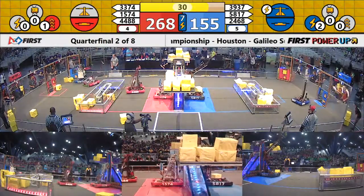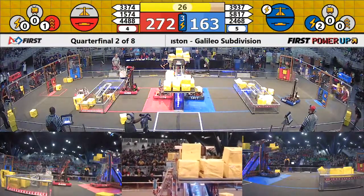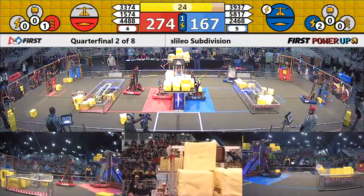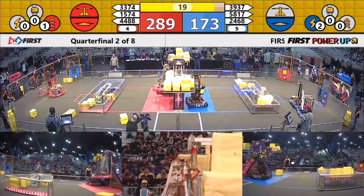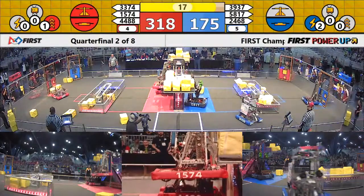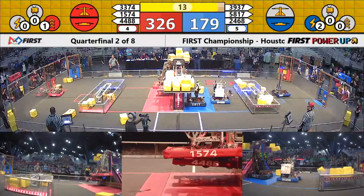Miscar is ready to hang down on the blue alliance. 58, 17 is ready to hang. Miscar's got that very unique hanging mechanism where they can clamp on and put a chin-up bar out to the side. Let's see if 44, 88 can do it. They're in position and they're hooked. Up, up, up they go — maybe. Can they do it? Now they're going up, now they're going up.